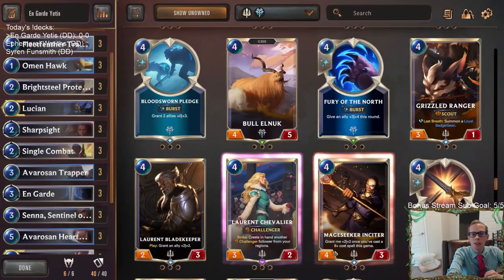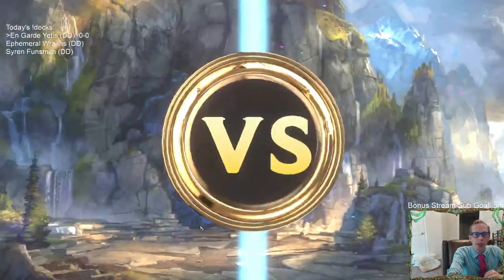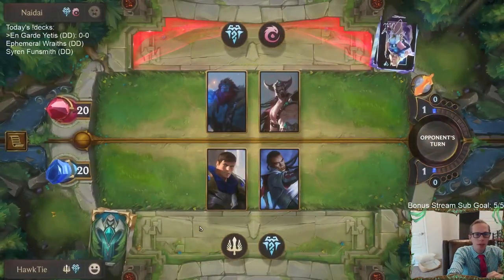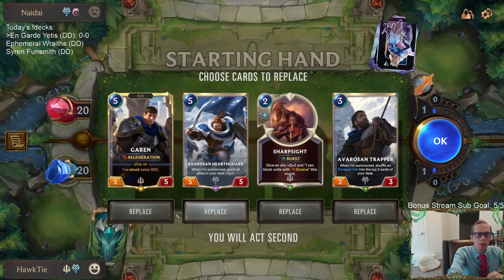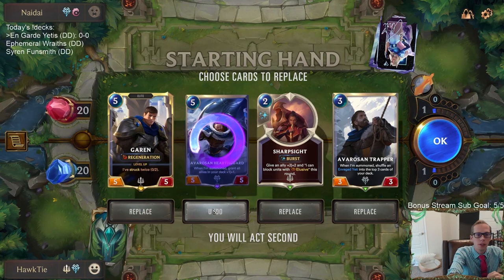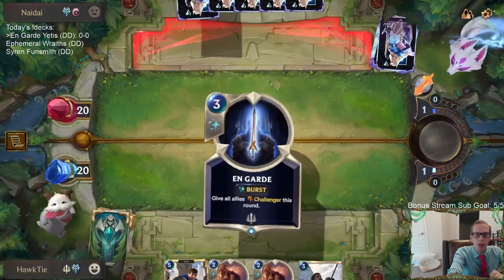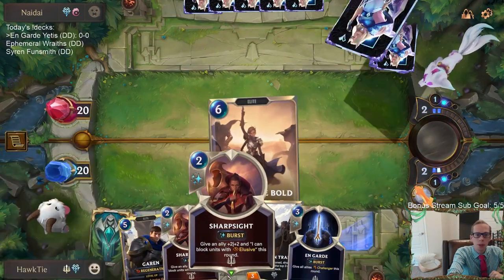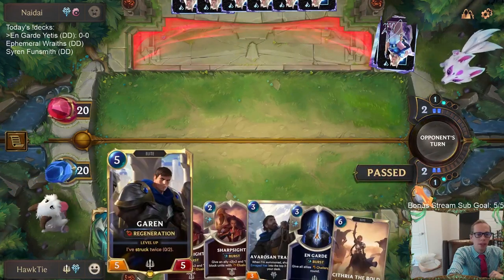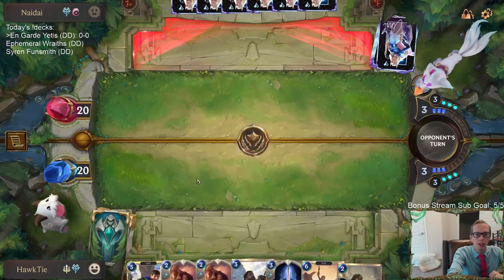Let's go ahead and get to it — five games on ranked with On Guard Yetis. We're playing against some ramp. Let's try to get some big units out quickly. We're keeping the Trapper — both of these fives are awesome, but I feel like we shouldn't keep both of them. It's possible I should be mulliganing for one-drops, like Omen Hawk in particular. I want to hold on to our spell mana for Sharp Sight — I want Garen to use Sharp Sight to be bigger than a Trundle.